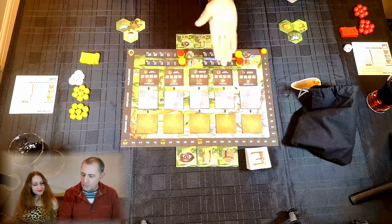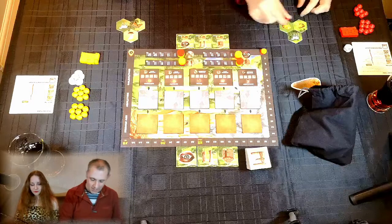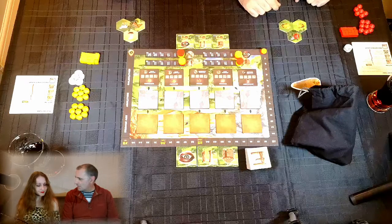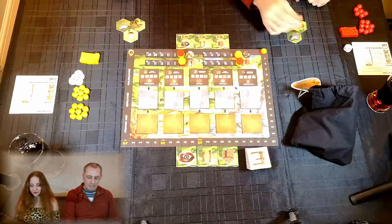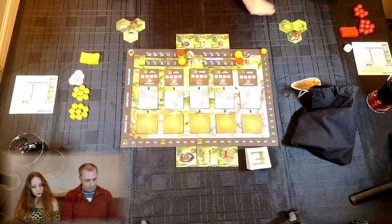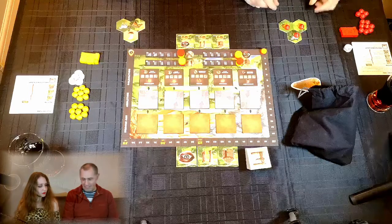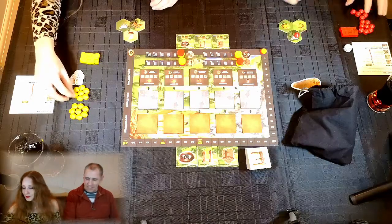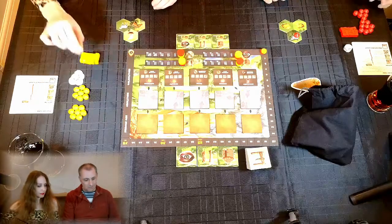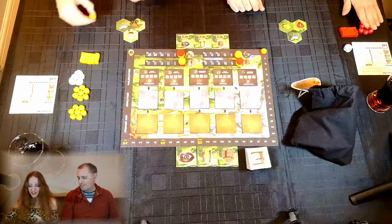At the moment I've only got one hut, but I might want to grow that so I can access more resources. If I've got huts in multiple locations I've got more resources available. I wouldn't put it on sheep because there's no sheep out there — I'll put it on gold. Phil places on gold; Kirsty changes her mind and places on the horse.